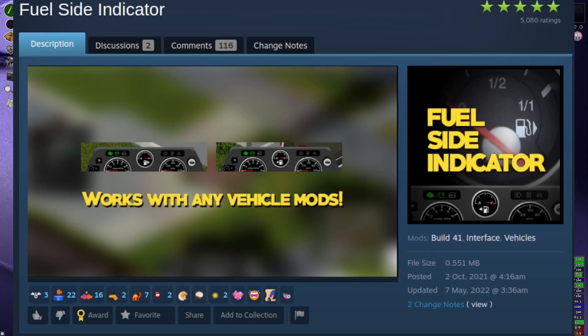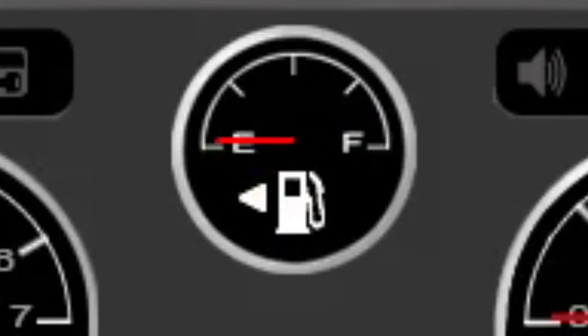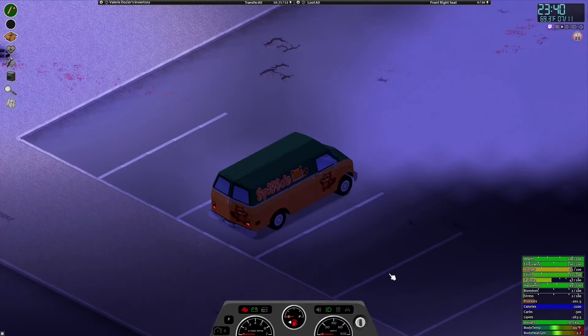Another mod that I always use is the Fuel Side Indicator mod. Have you ever pulled up to the gas station guessing the side of the gas flap? Well with this mod you will no longer have to do this, as it adds a nice little arrow that points to the direction of your gas flap on your vehicle dashboard UI.